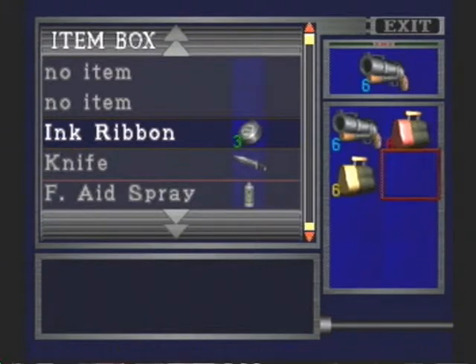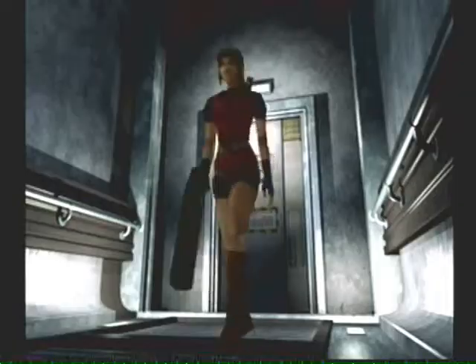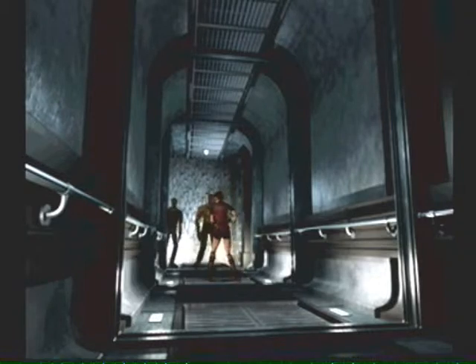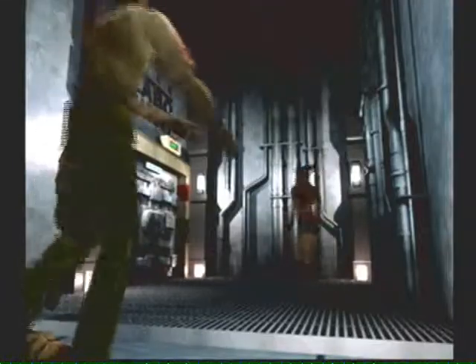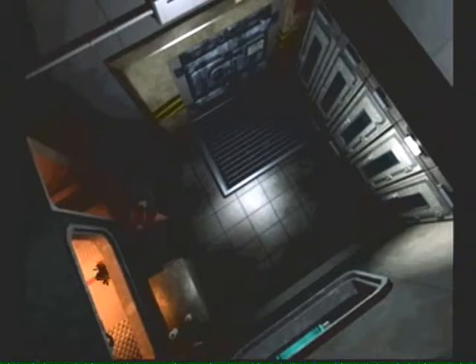In level one they gave you five ink ribbons. In this one they gave you three. So far I haven't really seen much difference — maybe there's less item pickups. There were quite a few spots with two pickups; maybe in this one there's only one. Even if we only get one, we should be okay on ammo. The first two parts are us just trying to get to the police station — get out of my way. If I don't have to fight you, I'm not going to.